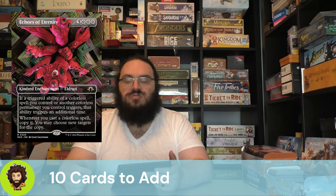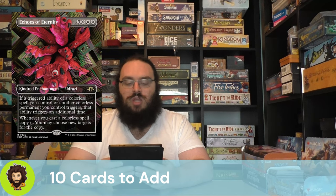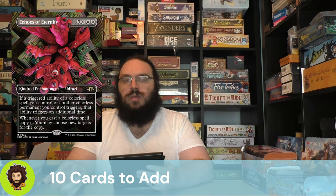Next we have Echoes of Eternity, an Eldrazi enchantment — relevant because our commander can copy it. Any triggered ability of a colorless spell or permanent you control triggers an additional time, and whenever you cast a colorless spell you immediately get a copy with the option to choose new targets. Echoes of Eternity is just a powerhouse here — it doubles all your spells, doubles your commander's trigger, and we're making copies upon copies, overwhelming the board.